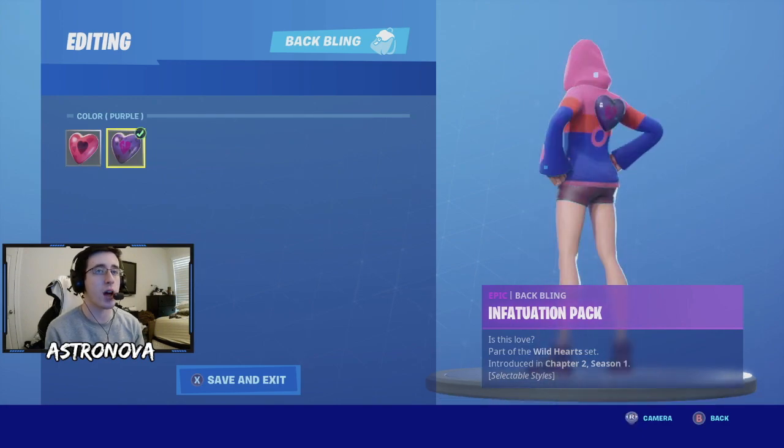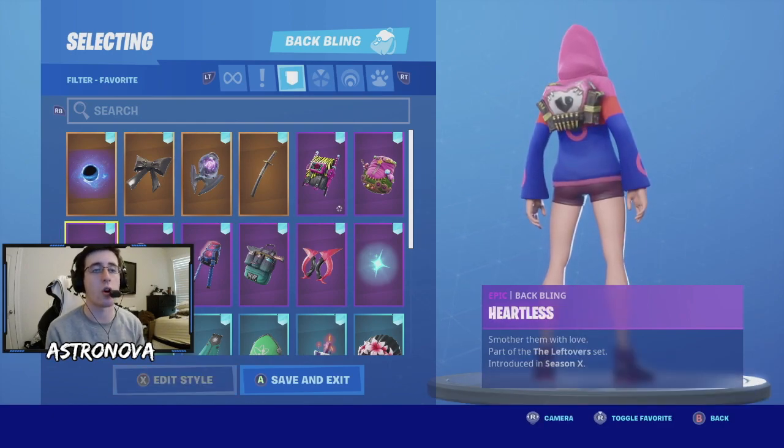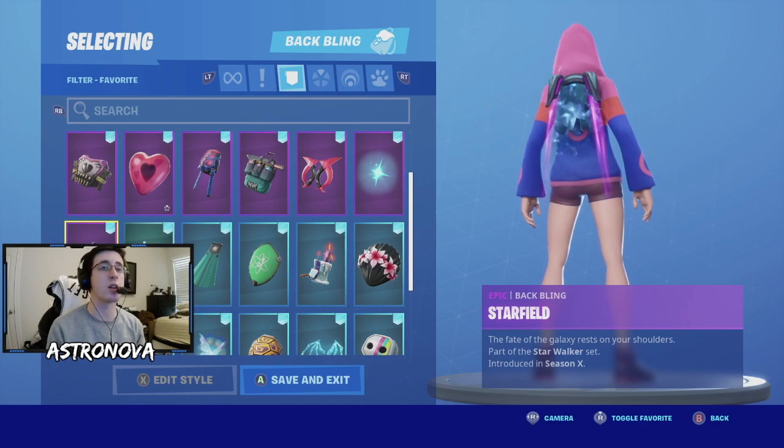The infatuation pack does have a purple style, but to go well with more of the skin I'm definitely going to choose the pink style. For our next one we have the heartless back wing, which is part of the leftover set in season 10.